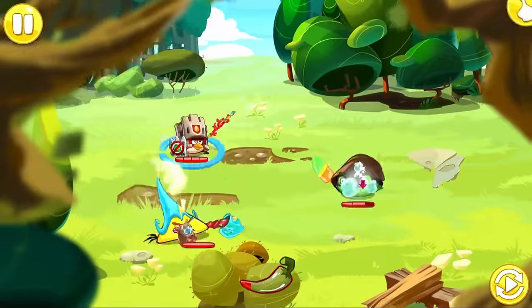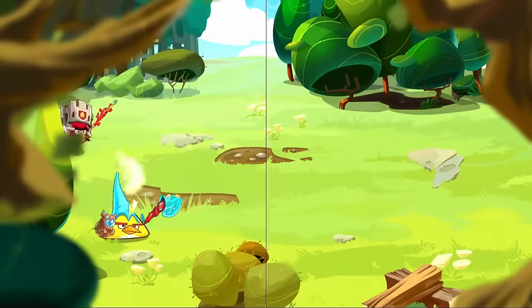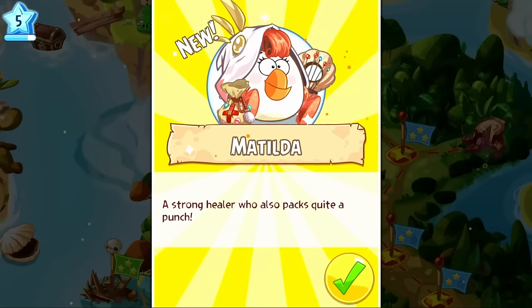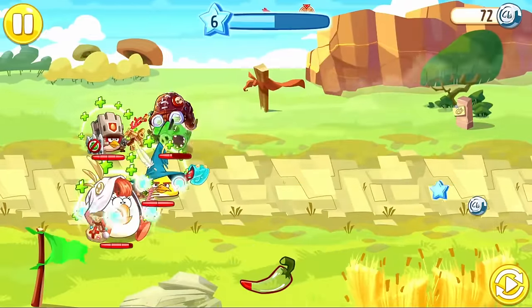Luckily, this doesn't stay the same for long, as the Monty fight begins, in which we absolutely need the Lightning Bird to dispel his dodge effects. We can quickly dispose of him, and right after we unlock Matilda. Matilda finally gives us a consistent source of healing for our team, and now we have three birds we can bring into battle.